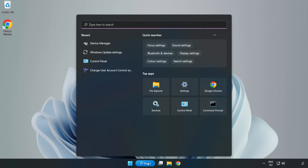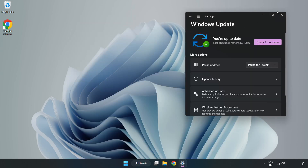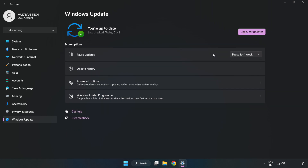Click search bar and type Update. Click Windows Update Settings. Click Check for Updates. After completed, click Close.